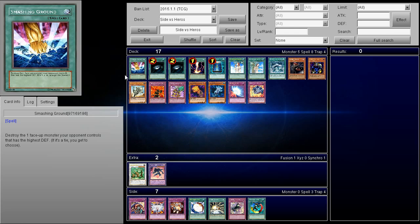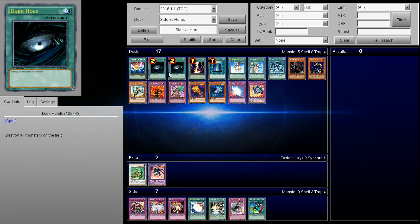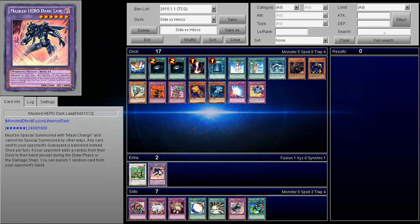Decks like Burning Abyss literally can't make plays if they can't special summon, especially if they're running no traps. This video is mostly about Heroes, but I want to tie them together with Nekroz because both will be very popular decks. Dark Hole and Raigeki in the main deck will see a lot more play. Several OCG builds run triple Smashing Ground because if you're playing Shaddolls and you match up against a first-turn Dark Law, it really sucks — anything you do you're going minus one anyway.